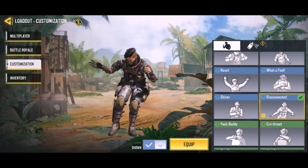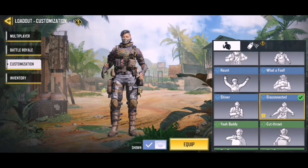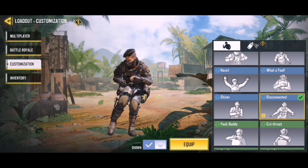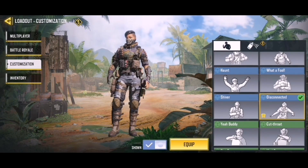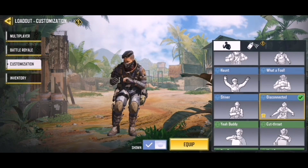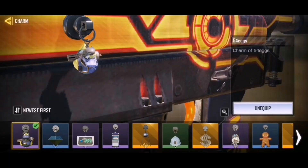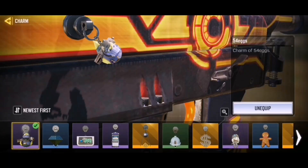Over here we have Drake's emote — Drake's dance, the Hotline Bling dance — in the game. That's so weird to actually see in COD Mobile, but it's here so that's dope. And then, underrated, is going to be the duck charm. I'm gonna put this on most of my guns, it's so freaking cute.